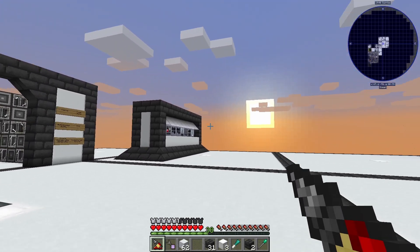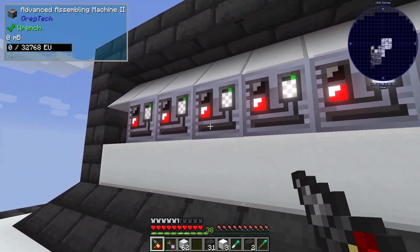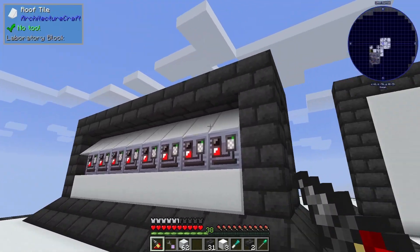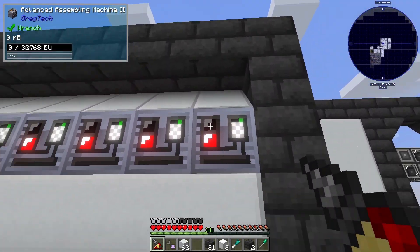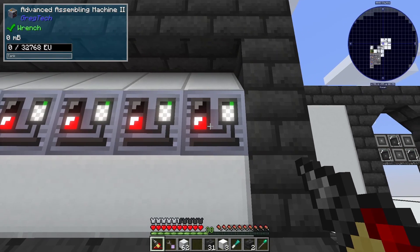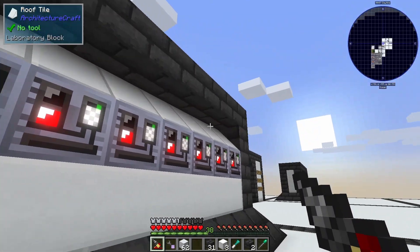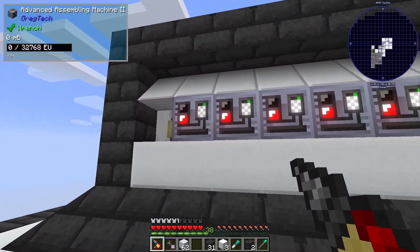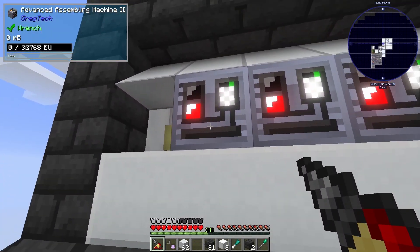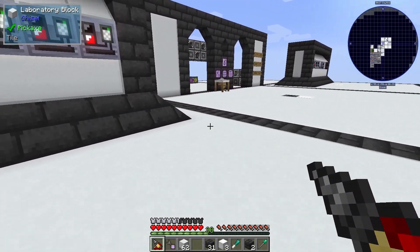I made another one of these arrays here and plugged in a lot of assembling machines, which we will use for the different circuits. Like if we need a circuit of type one in the recipe, it will go in this assembling machine, and if it needs other circuits, it will go in one of the others here. We also want one for polyethylene, and probably some for other fluids as well.